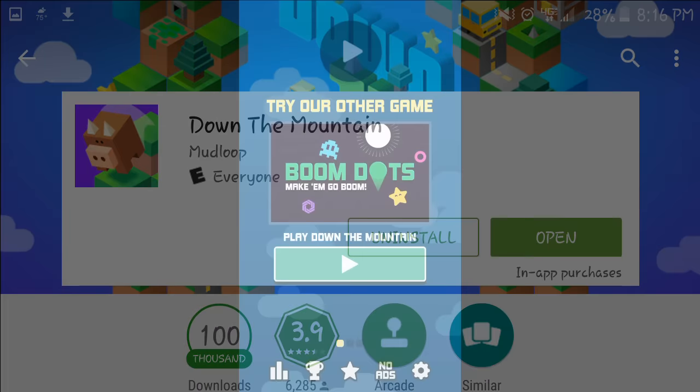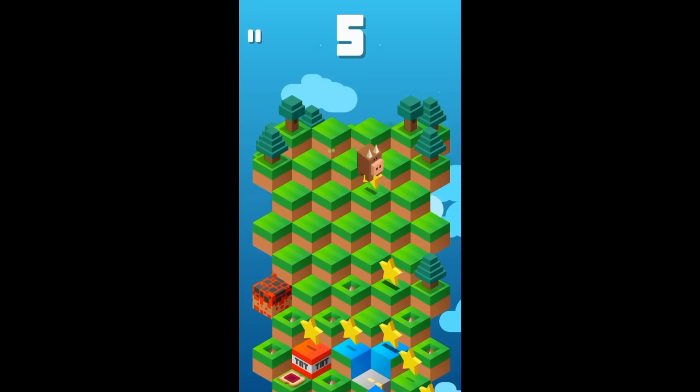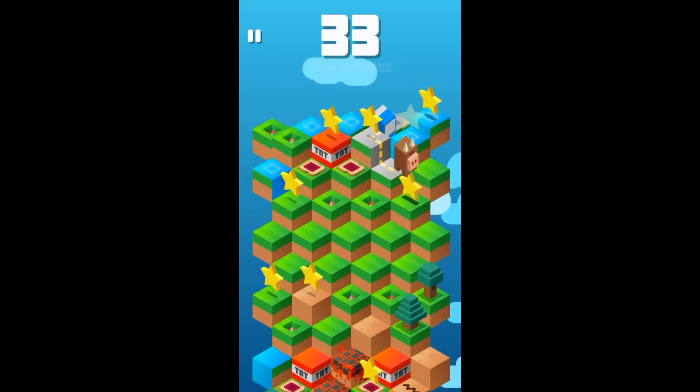The first game is called Down the Mountain and it's a very simple arcade game. All you have to do is tap on the left side of the screen to go down the mountain on the left, and tap on the right side to go down on the right.